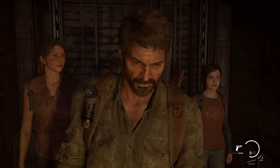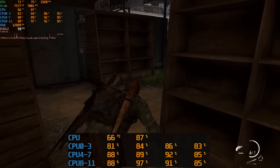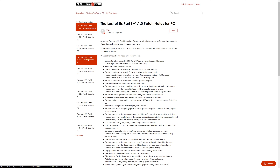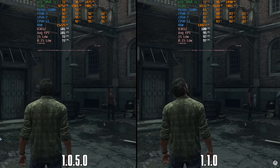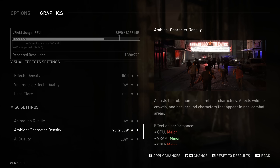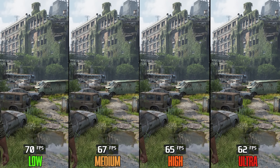It has been more than three months since the PC release of The Last of Us Part One. At launch, the game suffered from numerous problems and technical issues. Nevertheless, Naughty Dog and Iron Galaxy have diligently worked on the game and released several patches, resulting in significant improvements particularly in CPU performance, textures, and VRAM virtualization. These patches also introduced new adjustable graphical settings and changed some presets' performance.